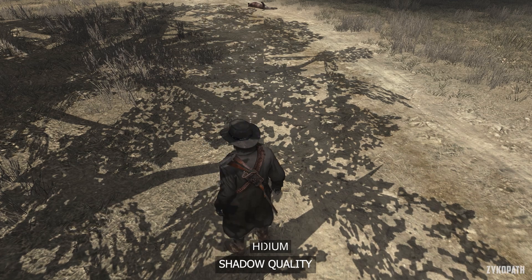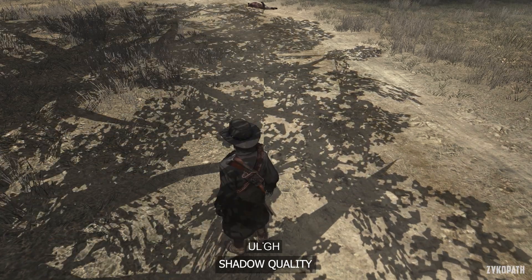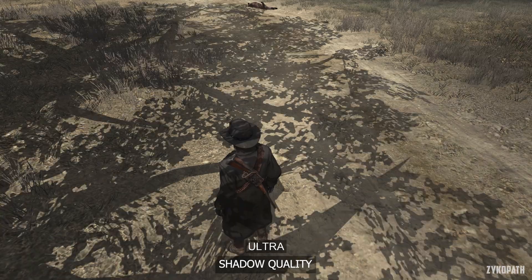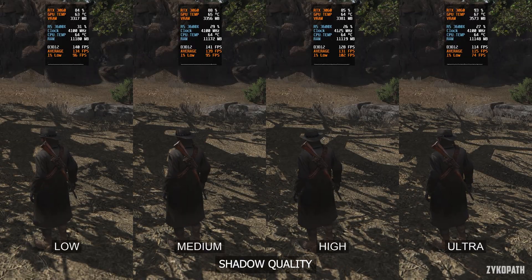Shadow Quality controls the shadow resolution. For this comparison I used the Low Shadow Softness option to better showcase the effect of this setting, because it removes cascades that make it harder to show the shimmering that Low, Medium, and High suffer from — while Ultra doesn't.